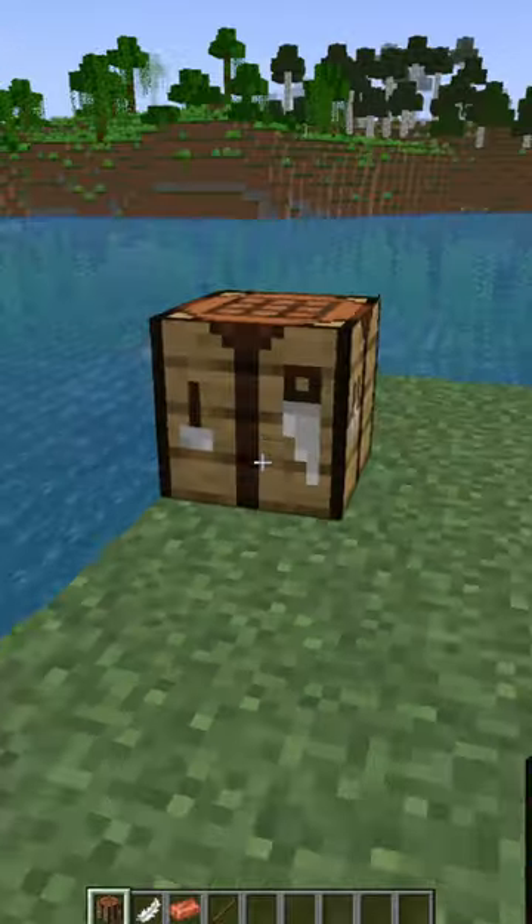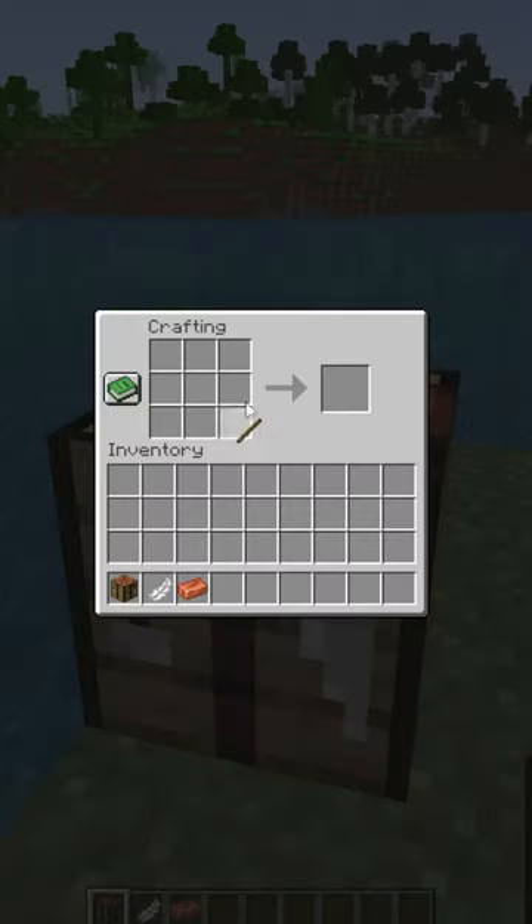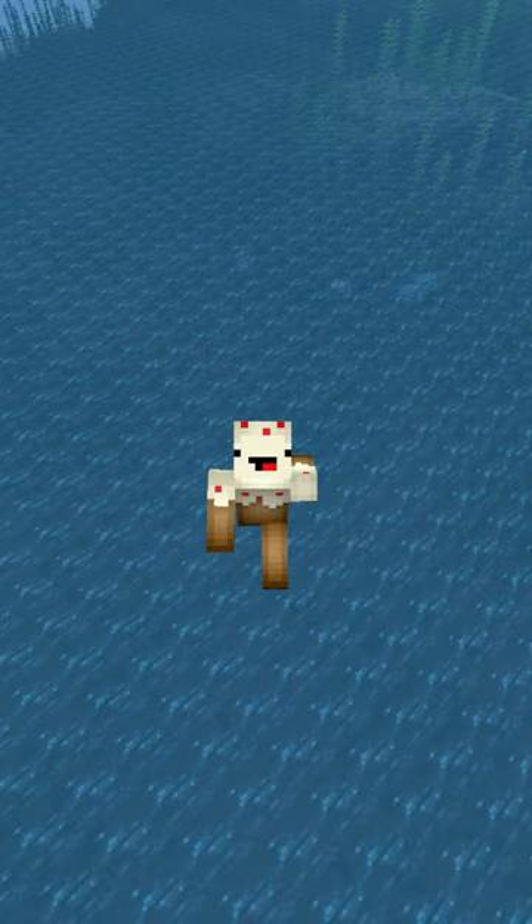How to locate Minecraft's new mob, the sniffer. First things first, you'll need to craft a brush: one stick, one copper, and one feather. Next, you need to find a warm ocean biome, just like this.